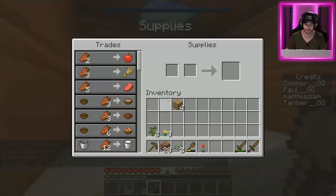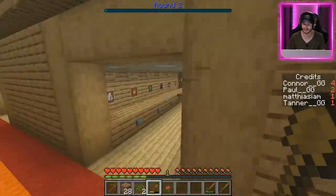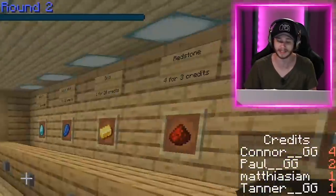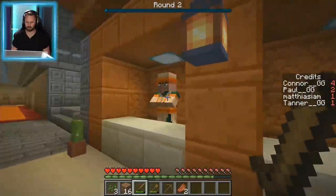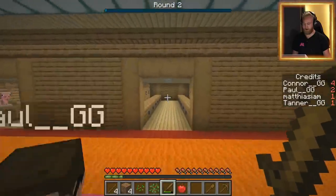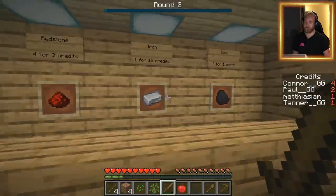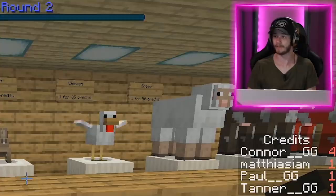We get credits for every kill, and we also get stuff to trade like rotten flesh. This corner is gonna be where we go down. There are traders we can speak to — rotten flesh gets you an apple. On the right side of the screen we have credits. It takes 80 credits to get one diamond, and one credit per kill. We need iron — iron is 12 credits. I think we should save up for animals so we can make a food farm.